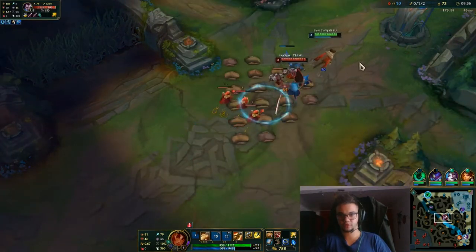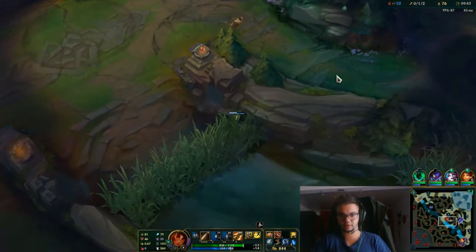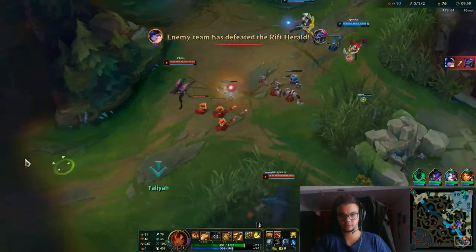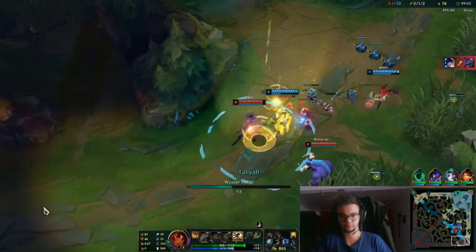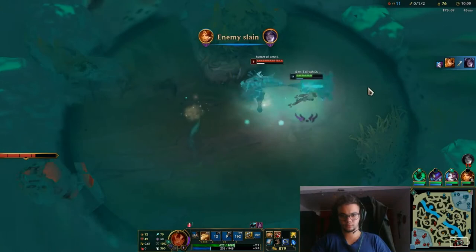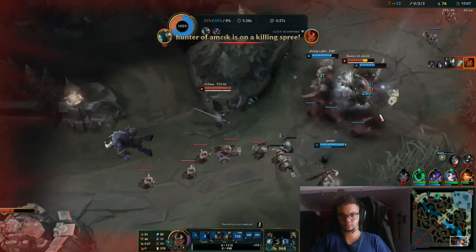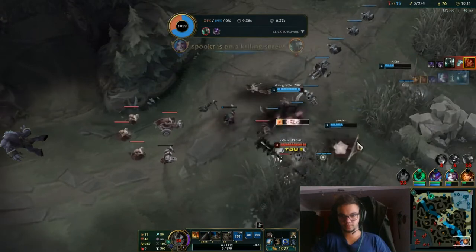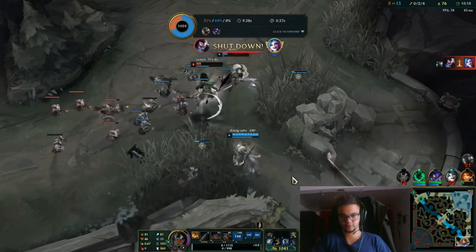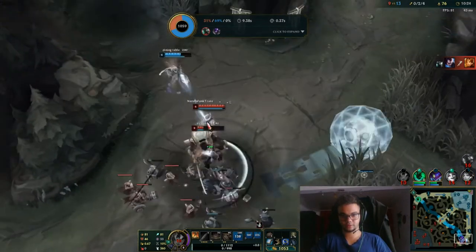We want to deal some damage to him. We cannot die under tower and we have to protect that. I expect a good gank now bot — that's an amazing engage actually. We actually won this fight probably. Still alive. That's Yasuo outplay right there — he played very well.